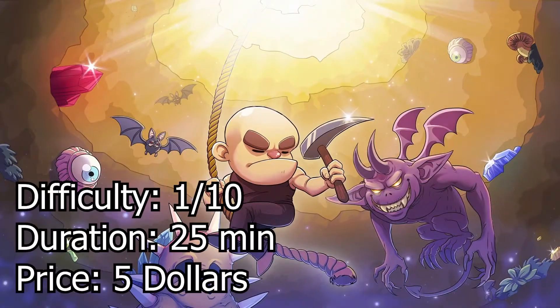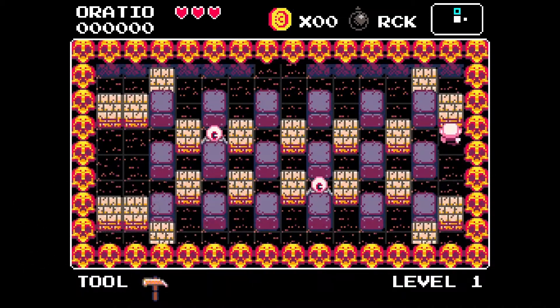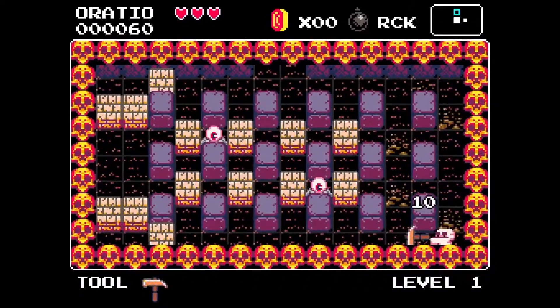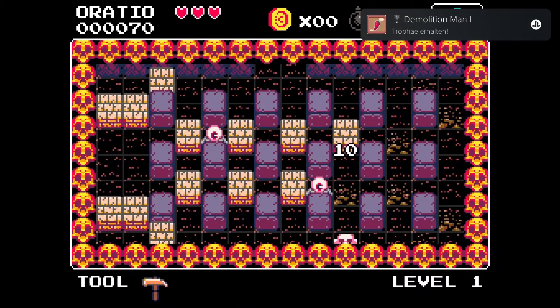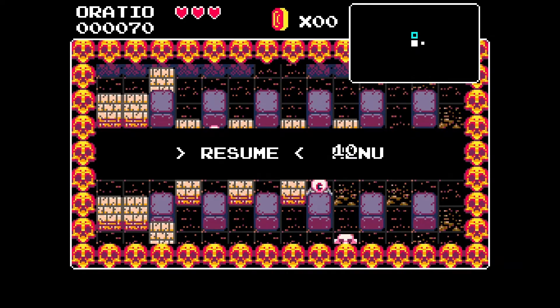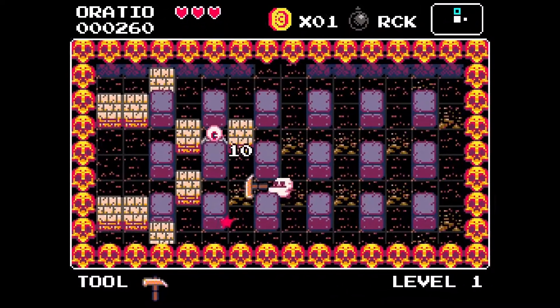Hey, what's up trophy hunters! Welcome to another very easy 25-minute platinum trophy in the game called Cave Bad, which is a Bomberman-like game. It's pretty easy to manage. All you have to do to get the platinum trophy is kill three bosses, collect 100 coins, kill 60 enemies, and destroy 250 blocks.